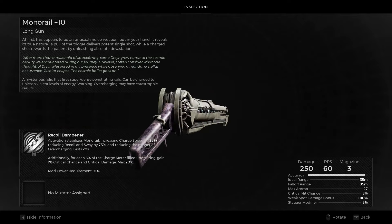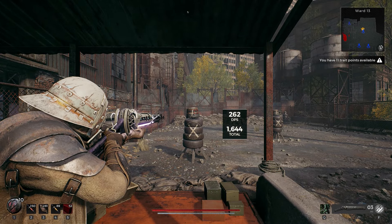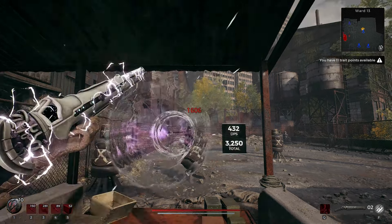Monorail is a charge-based weapon that can naturally pierce targets. It only has three shots in the mag, each one sending the player sliding backwards upon firing. Charging up the weapon increases its base damage by up to plus 200% — base damage. This means that damage buffs from rings, necklaces, archetypes, etc. are applied after the charge, leading to the completely insane numbers you've probably seen in clips featuring the weapon. With great power comes great likelihood of dying to a black hole.